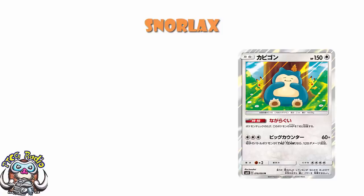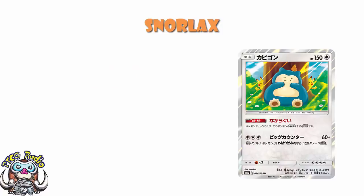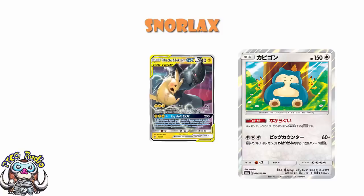Frankly, ladies and gentlemen, I love this Snorlax. I'm giving it four Wassies. And again, this is one of those Pokemon I love, so maybe this ends up being a little bit generous. But the fact of the matter is, you can heal yourself completely by just going to the bench and waiting a couple turns, and you can do 180 for three energy - those are good things. No, it's not good against non-tag team GXs. But have a look at the format in Japan right now - it's all tag team GXs. Have a look at the format in North America and Europe at the moment - it's pretty much just Pikachu and Zekrom. But that's a tag team GX. We can work with this, ladies and gentlemen.